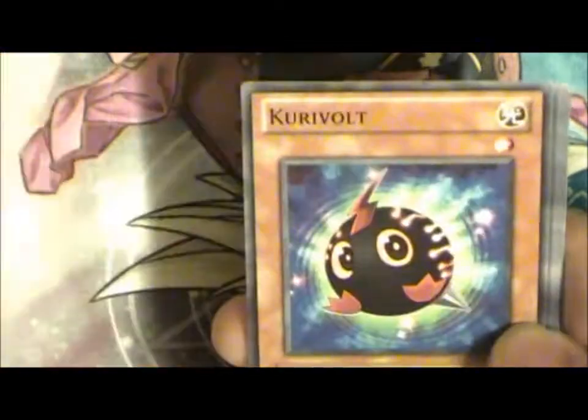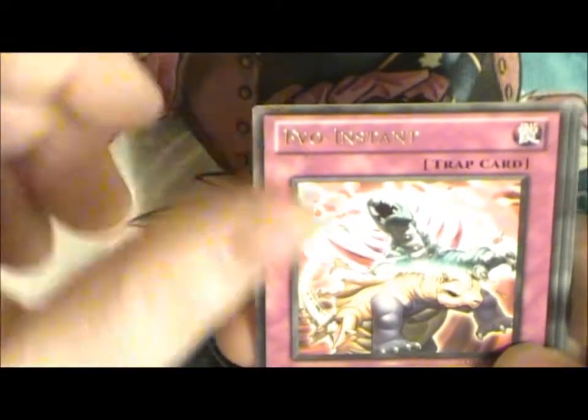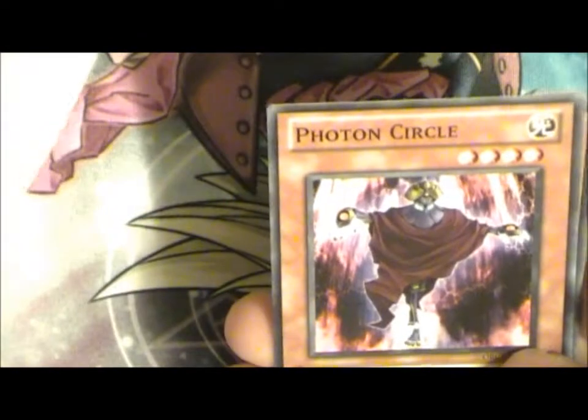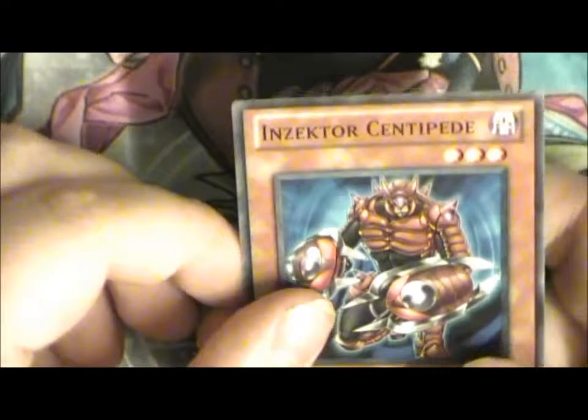Familiar Princess Dark, Krivolk, Insector Gigaviva, Excess Burst, Evil Instant, Earth Armor Ninja, Photon Circle, Maskinia Ebisu and Insector Centipede.